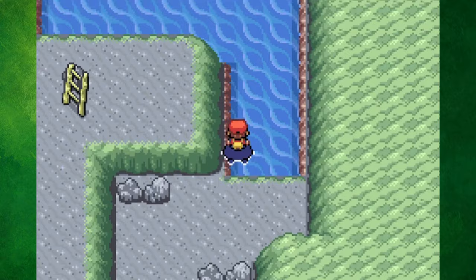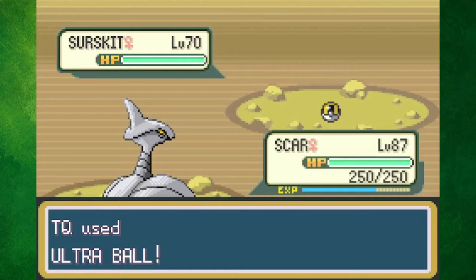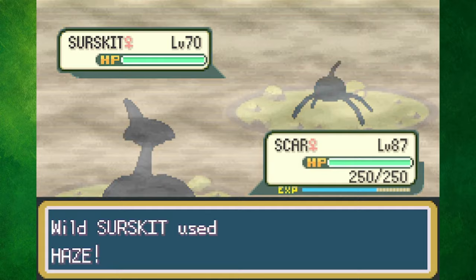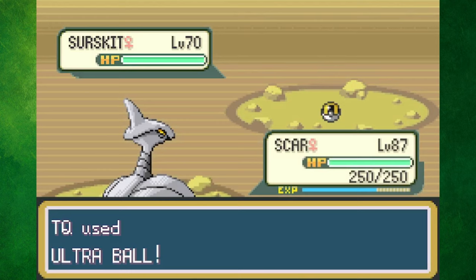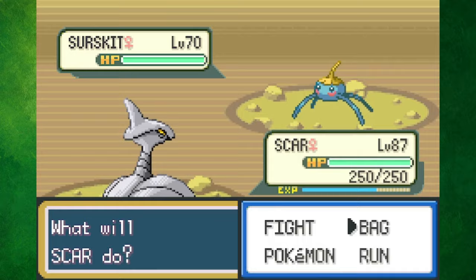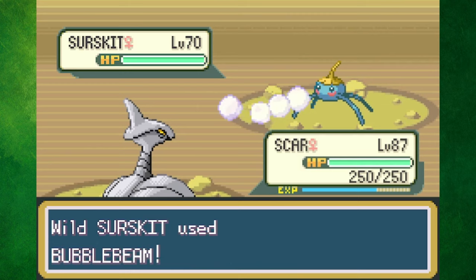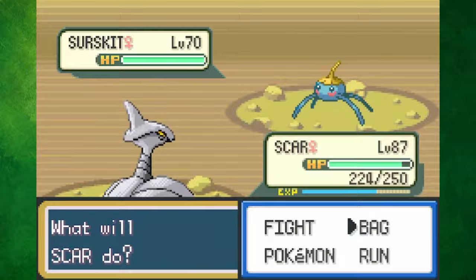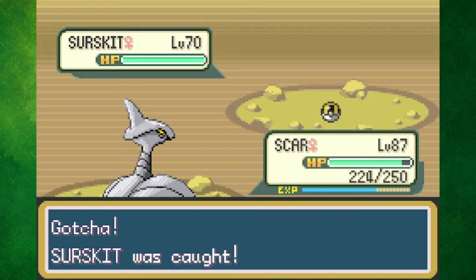Last but not least, now that the Sevii Island events were over, the entrance to the Cerulean Cave was opened up. This meant that we could capture Mewtwo — who ended up being a Surskit of all things, because once again, I randomized this playthrough. What an anticlimactic ending! But with that, we have done just about all there is to do in the post-game of Pokemon Fire Red and Leaf Green. The Sevii Islands as a whole seem to fly under the radar when it comes to these games, and I think that's pretty unfortunate, as it's really cool to discover some new areas and realize that Team Rocket isn't done just yet. I had a lot of fun making this video, so definitely let me know what Pokemon game I should do next in the comment section below. Have a great rest of your day, and until next time — deuces!